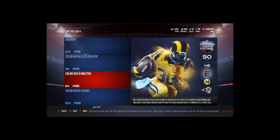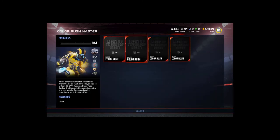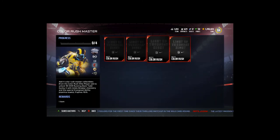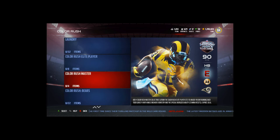You need four Color Rush collectibles from the Color Rush Elite Player set to unlock a 90 overall running back Todd Gurley with Ankle Break chemistry and the new special Energized ability, which has to do with stamina. Stamina is horrible in this game, so it's actually not a bad deal. This isn't necessary for any upcoming MUT master content, but if you happen to get it done, it's not bad — he'll probably sell in the range of 300 to 400k.